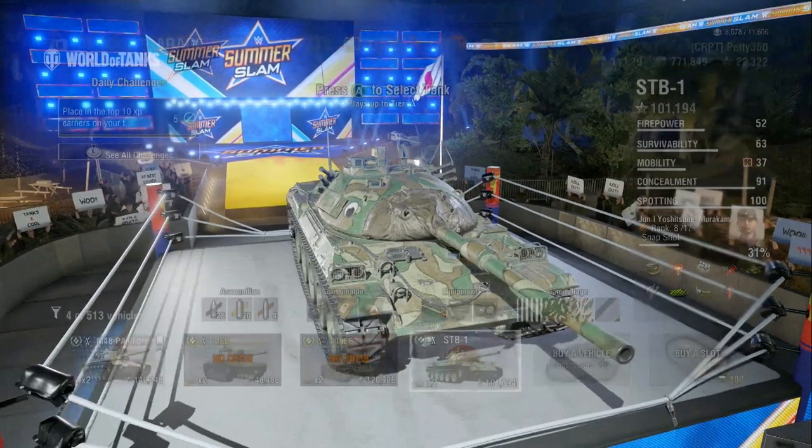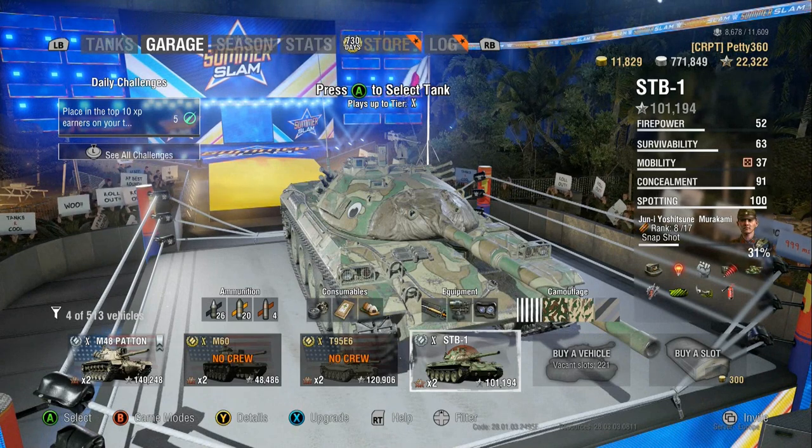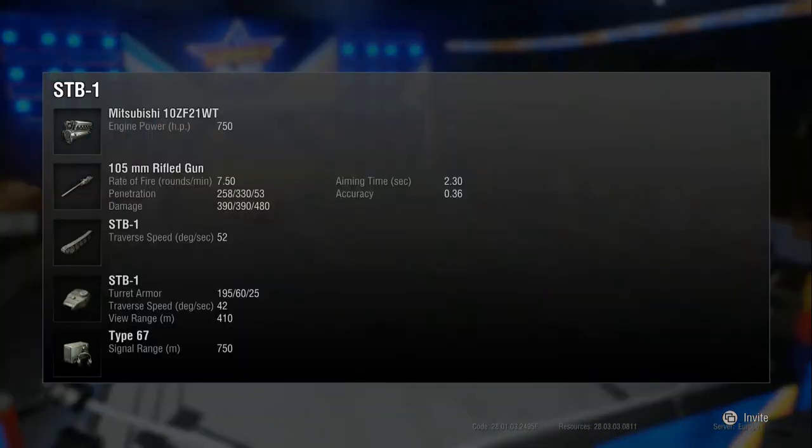I equip rammer, vert stabs, and optics. It's got a good view range at 410 so you could equip vents, but I'm always about complete view range saturation — overdoing the view range completely. With 410 view range, food, optics, Brothers in Arms, Situational Awareness, and Recon, you're getting well above 500 metres, which completely devalues people's camo and gets you a lot more spotting a lot easier.